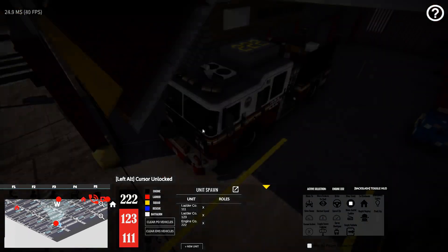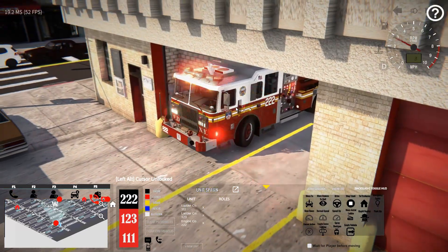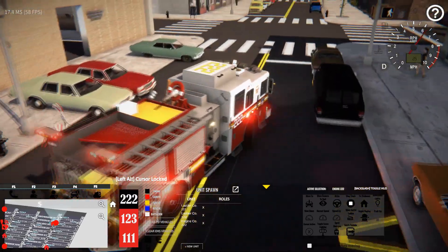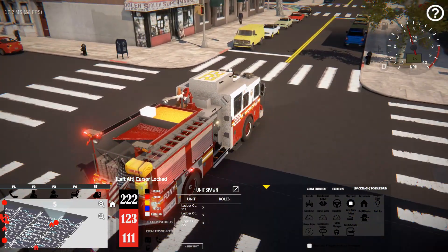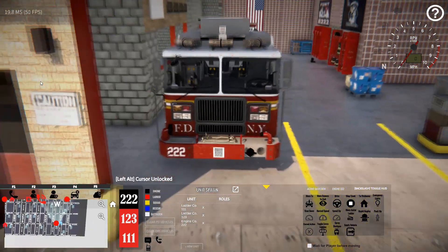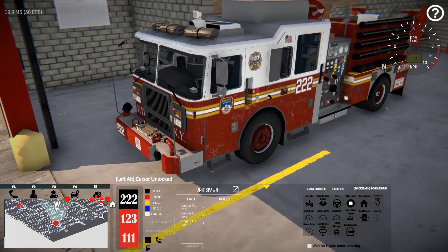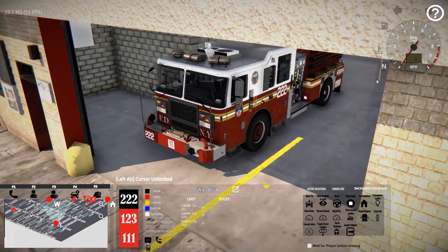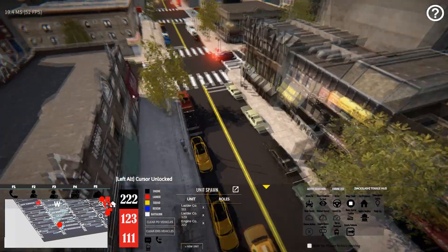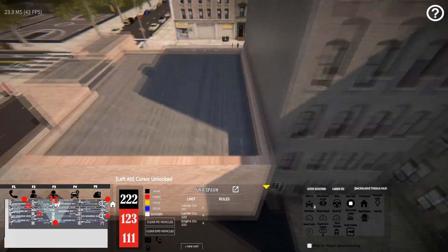Another cool feature: while you're in the rig at a fire with hoses out, tools everywhere, and doors open, if you just want a fresh start and go back to the firehouse, all you have to do is hit Shift+R and it will return you back to the station with one click. That's another thing to make single player a little less troublesome — you can get all your tools back and pack up everything with one button.